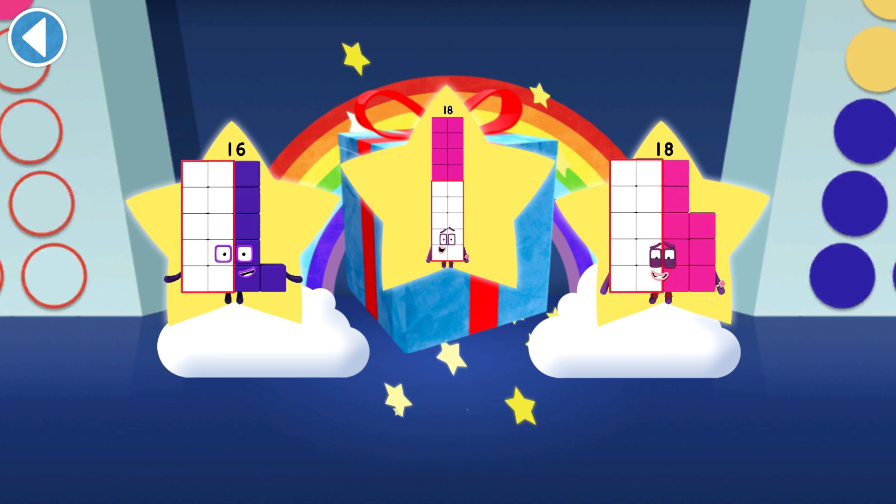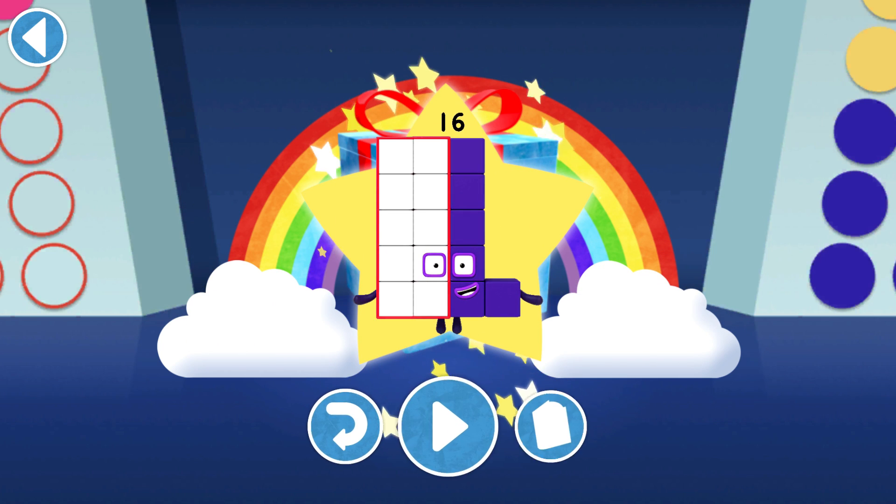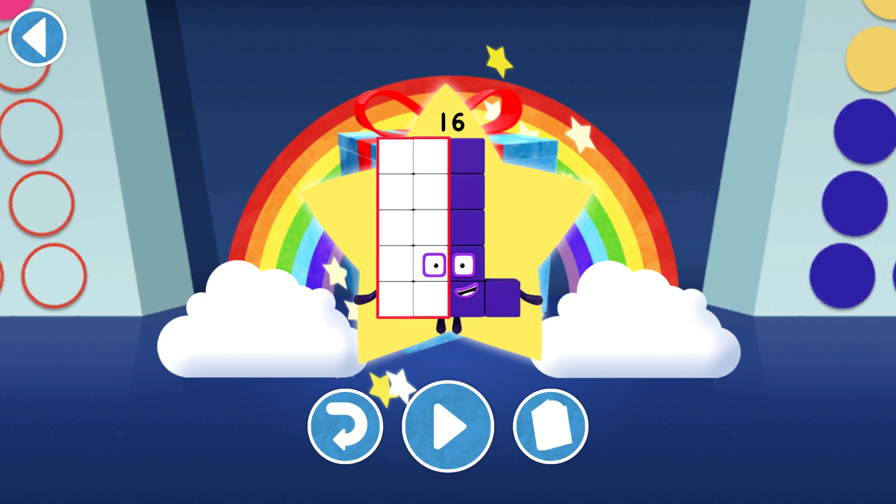Well done! You won four super shiny stars. Which sticker will you choose? You can choose another sticker next time — try to collect them all. Play again to unlock another sticker.